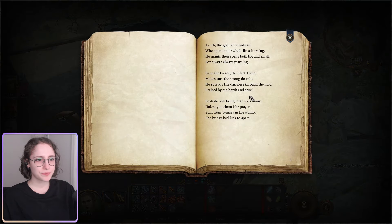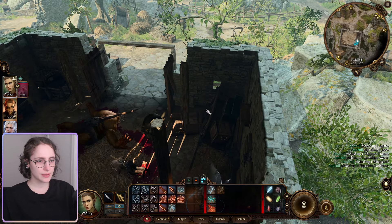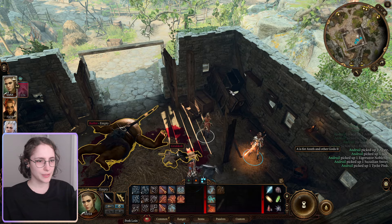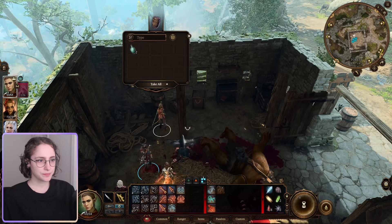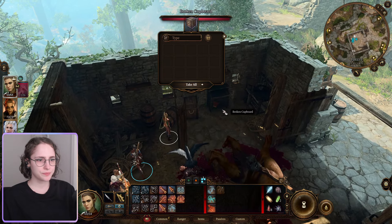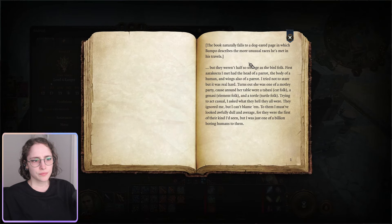Some water. The book naturally falls to a dog-eared page about preneutral races - half-strangers, the bird folk. I might have had a parrot: body of a human, wings of a parrot - harpy. Really hard. Turns out she was one of the multi-party. Casual as hell.